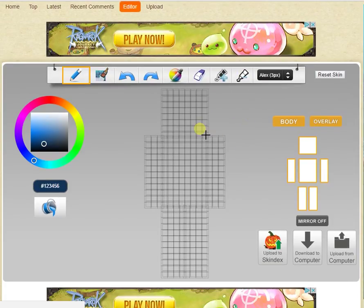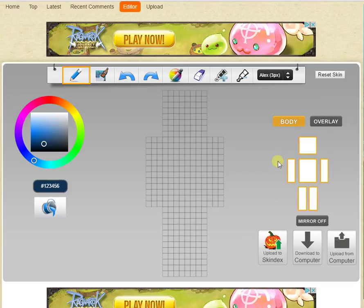What I'm going to be doing is make an orange cat, I think. And the color of orange I'm going to be using is I think this one.